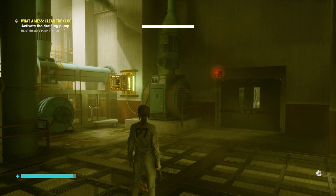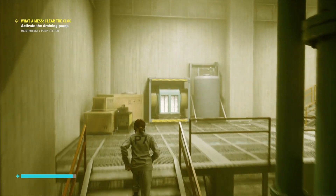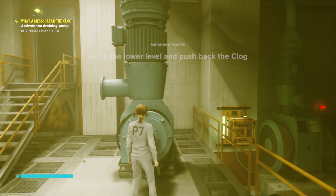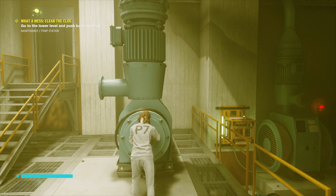Then you've just got to activate the drainage pumps, which you'll find just around this corner, up the stairs on the right-hand side — just here. You just press and hold. Then you've got to go to the lower levels to push the clog back.